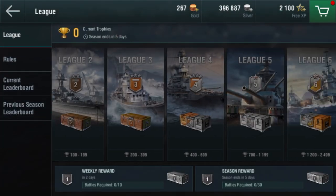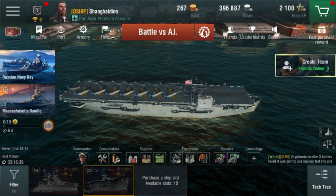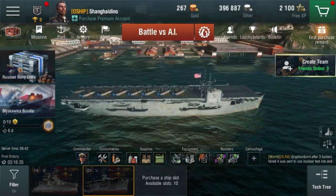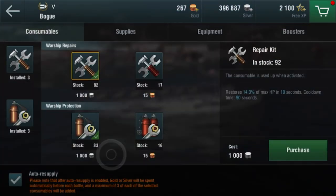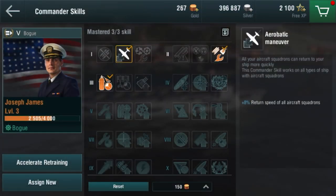Right here there are currently leagues for battles and stuff. There are bundles, there is equipment here which can help you, and all this stuff - what it does is you use these fire extinguishers in case your ship is on fire, and you use your repairs to level up your health a bit.